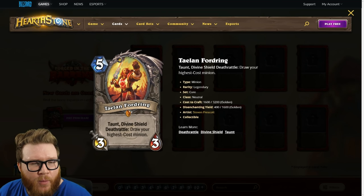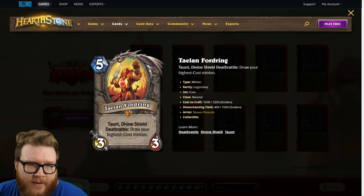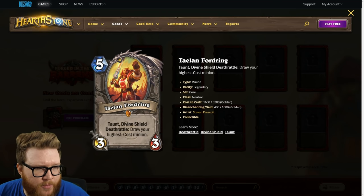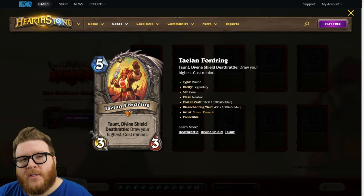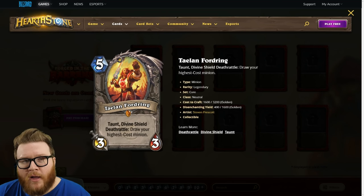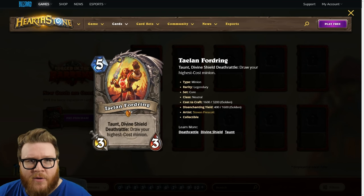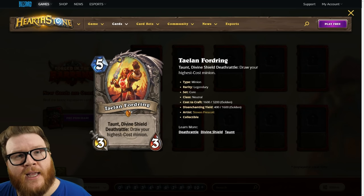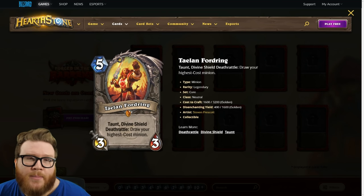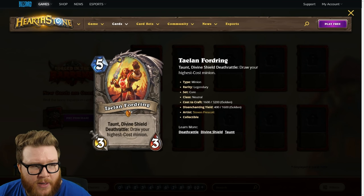Next is Talon Fordring, a new neutral minion — five mana three three with taunt and divine shield. It's an annoying mid-game minion, a real roadblock for opponents pushing through. The death rattle draws your highest-cost minion — a very cool tutor-style effect. For combo decks or control decks trying to find that exact Rattlegore or hero card, Talon makes you twice as reliable: either you draw it naturally, or you draw this legendary and get another chance to hit it.